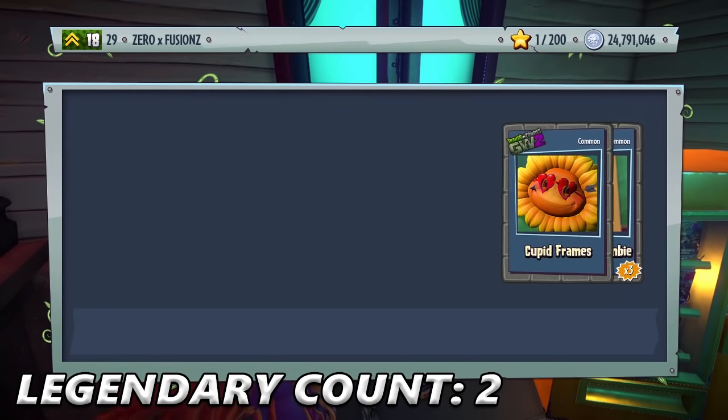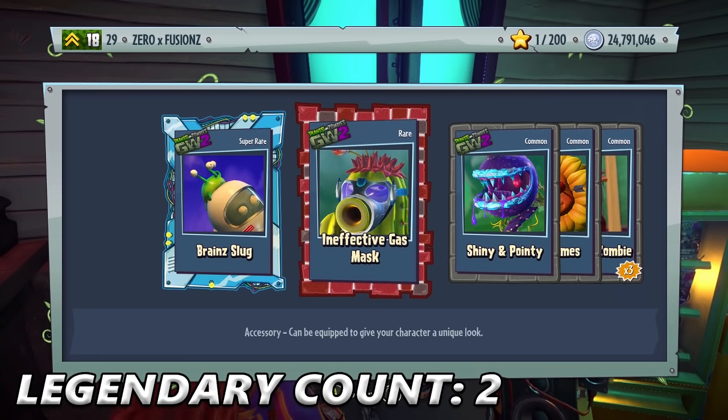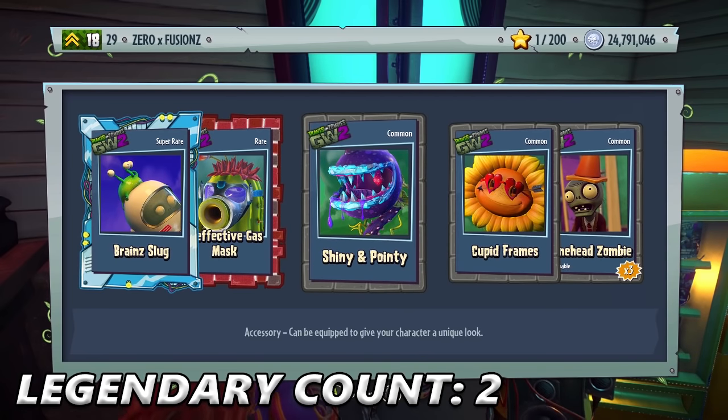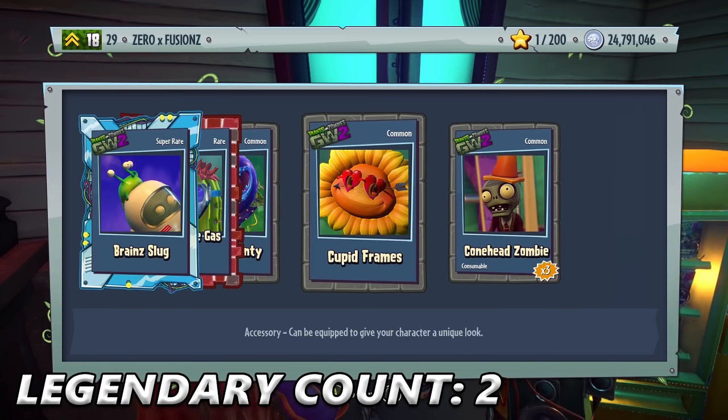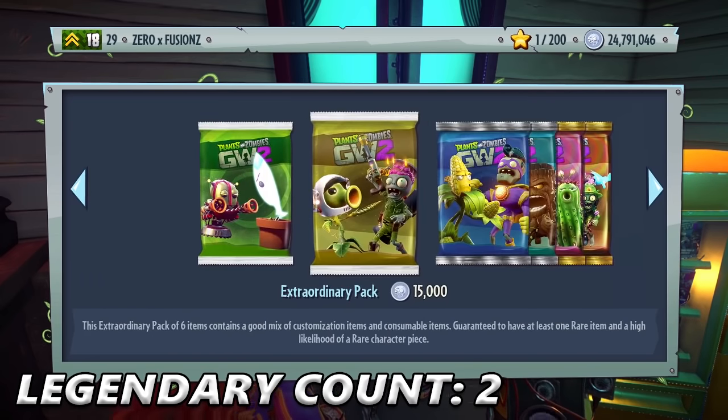Still plenty of coins to go. Cool customization for the Sunflower — we get Brain Slug, which is actually on a helmet. We also get an Ineffective Gas Mask — look how it's broken off at the front, that's brilliant. We get Shiny and Pointy, which actually looks Diamond to be honest, and Cupid Frames. If you love a Sunflower, then you will love Love Hearts as well.